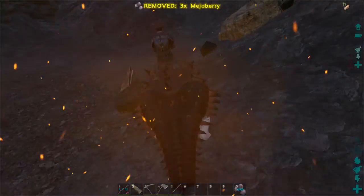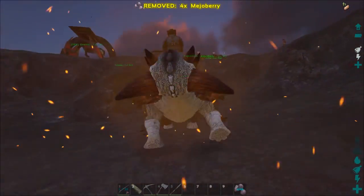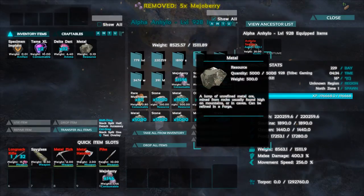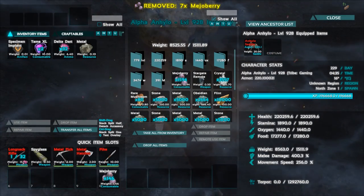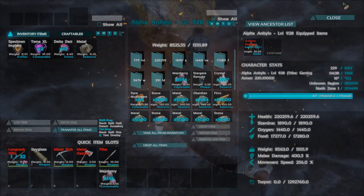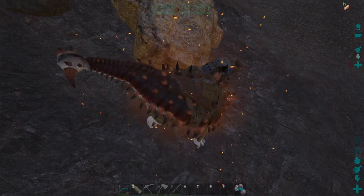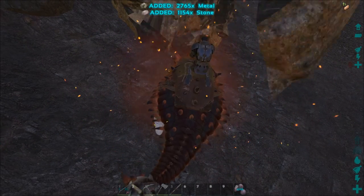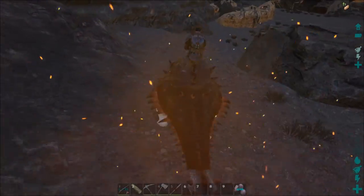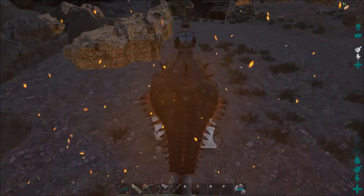We are out getting metal on top of the volcano - check this out, this is an alpha Anky. 220,000 health, 15,000 weight, almost level a thousand. Look at this gathering - one swing, three thousand metal! That's freaking amazing.